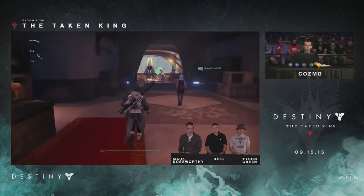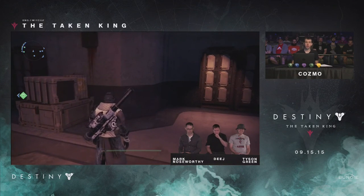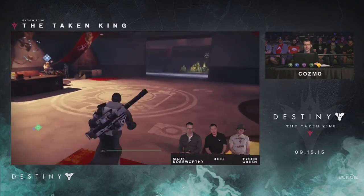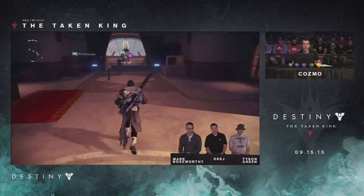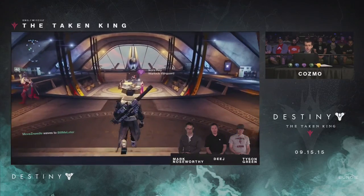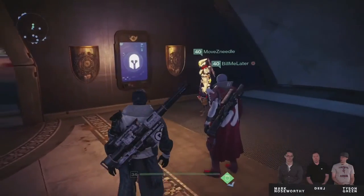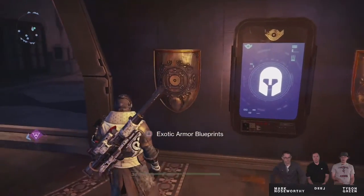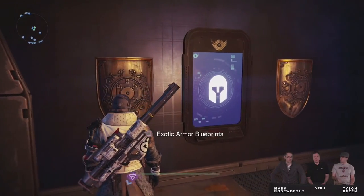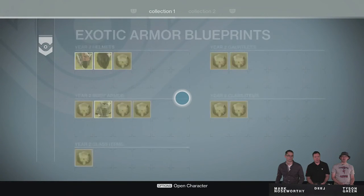What's going on guys, it's your boy J-Ho bringing you a brand new video. Today Bungie's reveal stream gave us a lot of information and news about things coming in year 2 of Destiny. One of the more anticipated topics was exotic blueprints. Yesterday in their reveal teaser trailer, they gave us a glimpse of exotic blueprints — a screenshot of the page in the tower. Now that the stream happened, we got some news on what exotic blueprints actually are, so let's get into it.